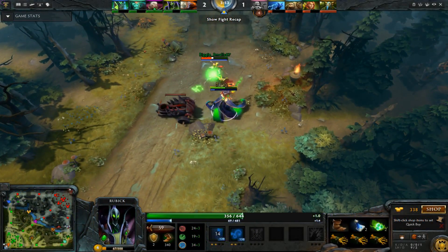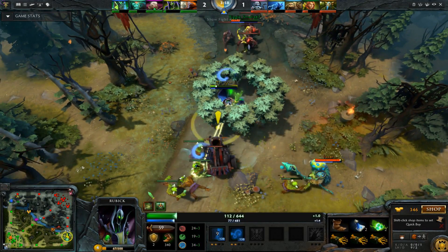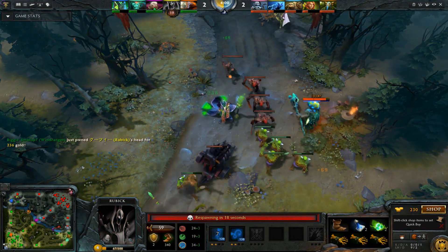Rubick's the target. Windranger's doing a bit of harass damage. He gets some Shackle from the tree — Shackle Shot goes off without needing the Sprouts. And then some damage for the kill.